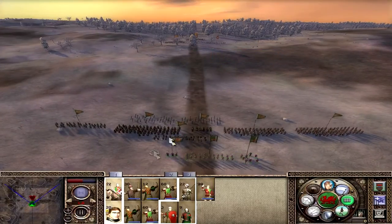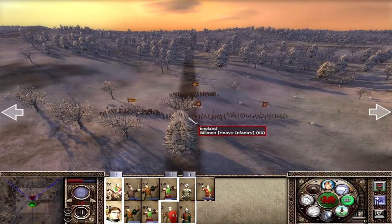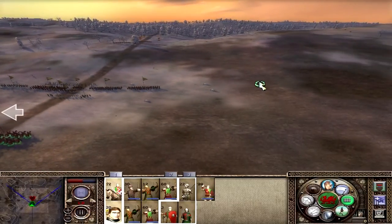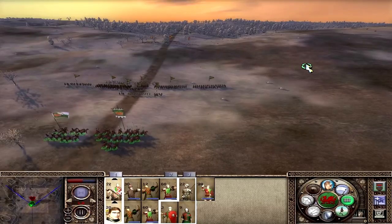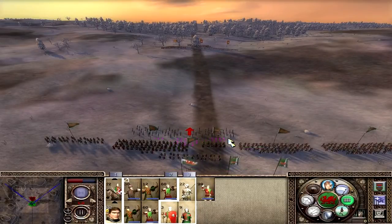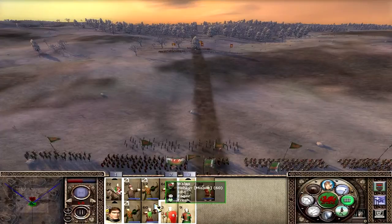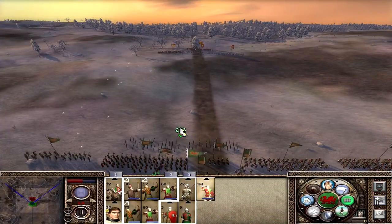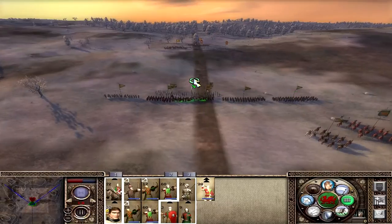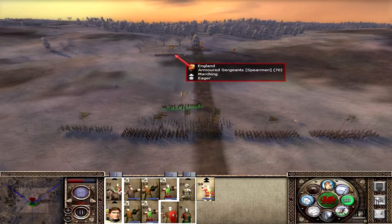Walking cavalry to the right flank for a charge. Pushing infantry forward - the enemy has no missile units, so the plan is to hold them with infantry and keep firing with missile troops. Bringing skirmishers forward to get early hits on the armored sergeants. Deploying stakes and flaming arrows for maximum advantage. Bowmen have already taken out some armored sergeants - 58 and 60 men down.